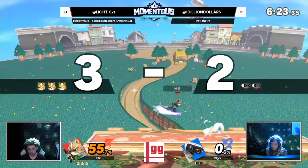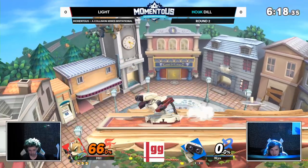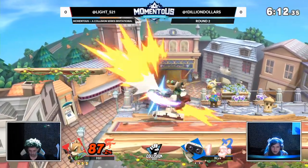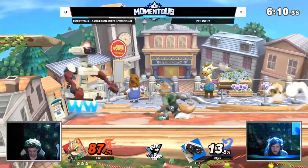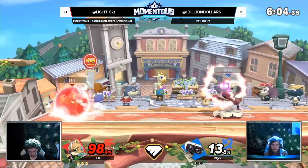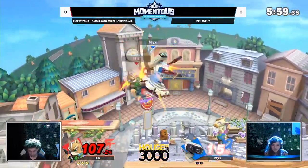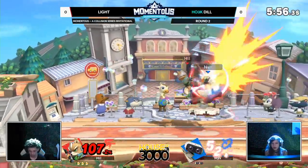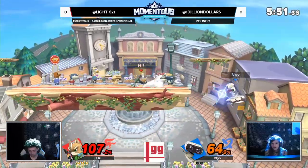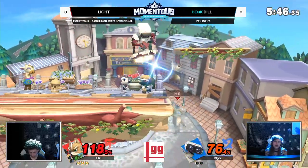And the perfect up tilt into the back air. Light is able to convert it off the ledge trap. This is where Fox needs to get any of the kills in most matchups — he wants to get them on stage or get them on that ledge. And Light is just doing that. Back air trying to get Dill into another compromised position. Dill thus far doing everything that they can, and no slouch by any stretch of the imagination — top eight in one of the glitch events. But the run up into the throw, and Dill has not been able to interrupt Light's game plan at all.